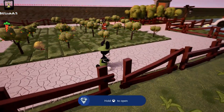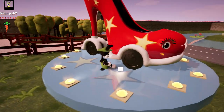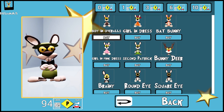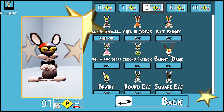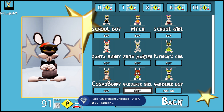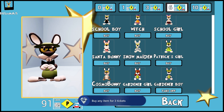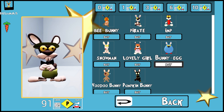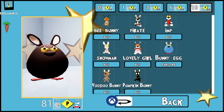Now we just have two achievements left, so we're going to go back to the store. All we have to do is buy an item for three tickets and buy an item for ten tickets. Just pick any item in the three-ticket section — I bought the first one and got the achievement. Now I just have to go to the ten-ticket tab, which is the last one, and buy the bunny egg. That's going to pop my last achievement.